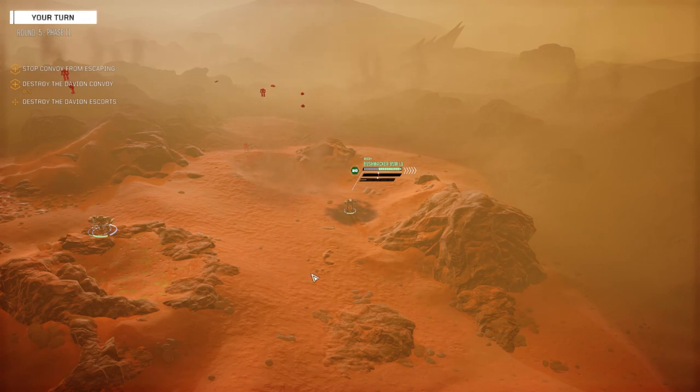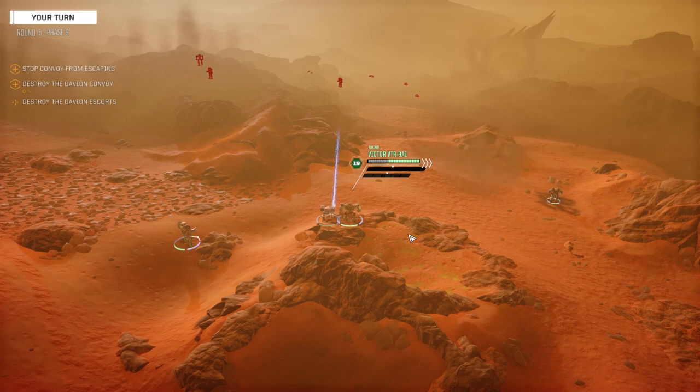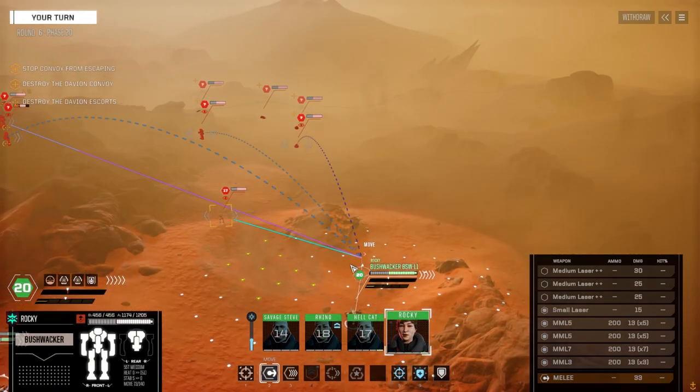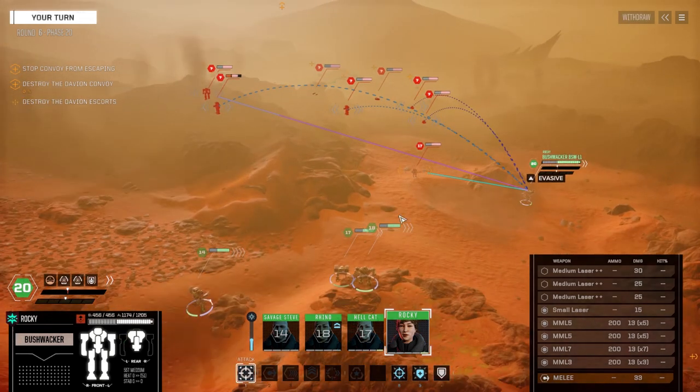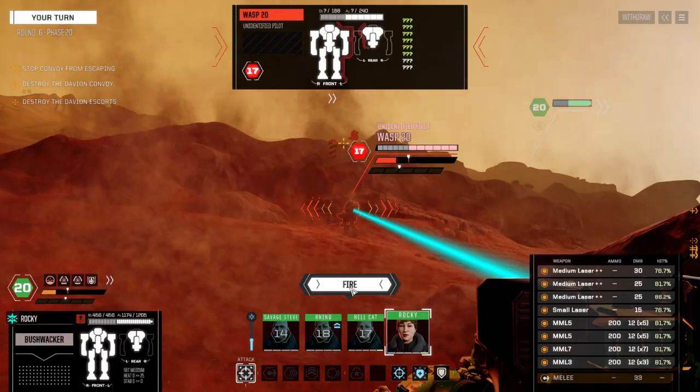Like this Wasp doesn't even need to be here. Thank goodness my evasion doesn't get stripped — it would have been really bad, because that Urbie's gotta go. What is that mech? I want it. Let's just get into here and we're gonna shoot this Wasp. Alpha strike's not so bad — we're on Martian terrain so it's not as bad as I thought it was gonna be.